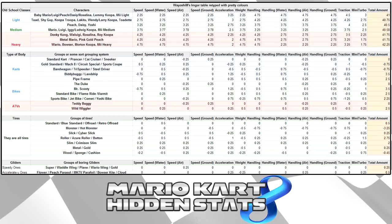Taking a look at the types of body — a lot of the karts are the exact same, they just look different. So they're grouped together: standard kart, Prancer, Cat Cruiser, Sneaker all have the exact same stats. Same thing with Gold Standard, Mach 8, Circuit Special, Sports Coupe. And Bandwagon, Trispeeder, Steel Driver. And Bitty Buggy, Landship. You guys get the point — you can read that.